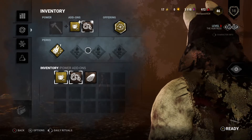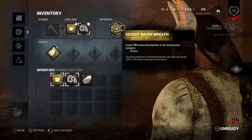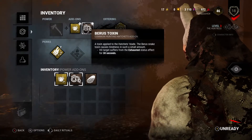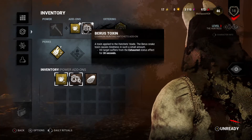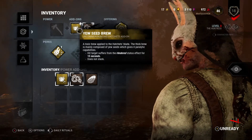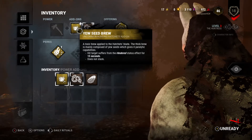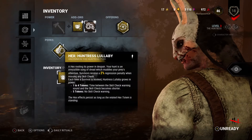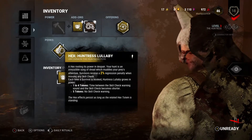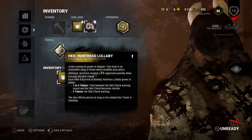I haven't actually played her myself. The thing I have on her gives her 75 more blood points. We also have this which adds a little toxin for 30 seconds — an exhausted effect. And if we hit the target, they suffer a hindered status effect for 15 seconds. The perk I chose is called Hex: Huntress Lullaby. You can pause the video to read what it does.